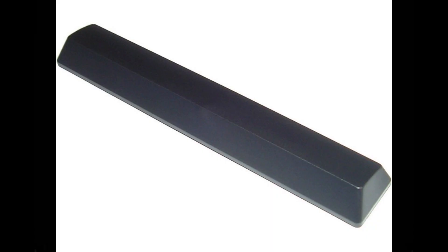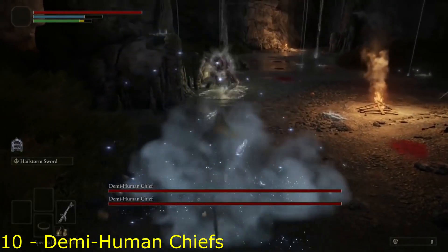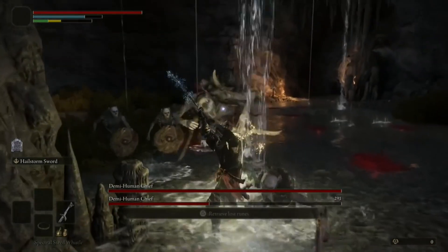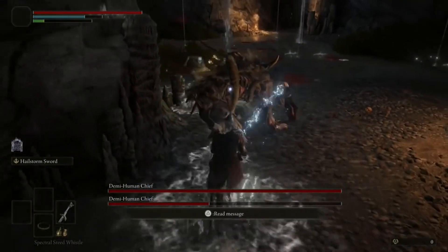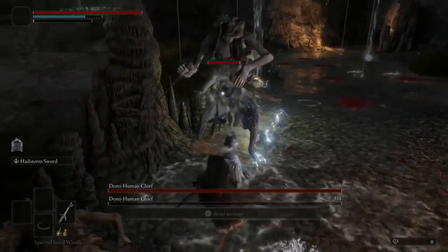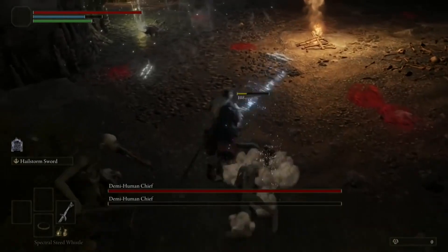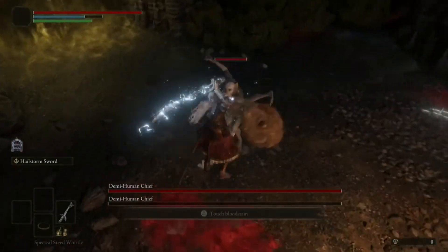At number 10, the spot goes to Demi-Human Chiefs. They are both located in the Disenter's Cave — two bosses in one. Sounds hard, but not when you realise they come one at a time. Their attacks aren't too damaging, so they're basically normal enemies again, but they just have more HP than normal.